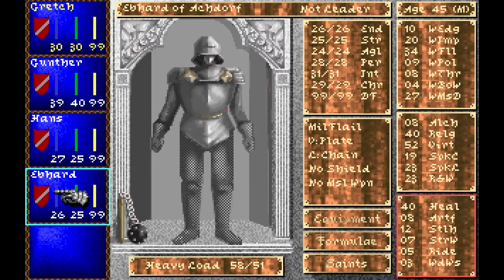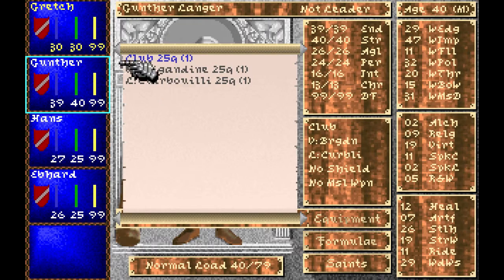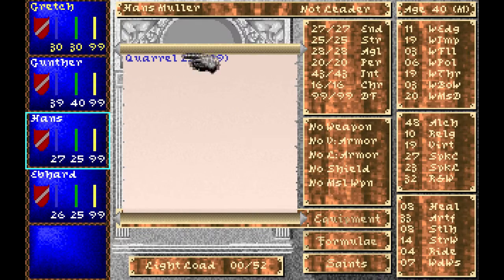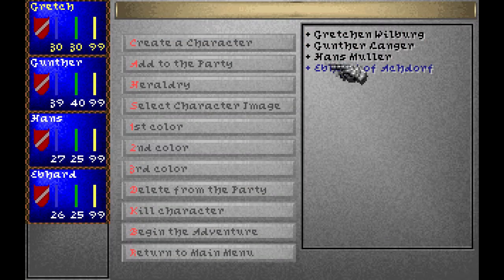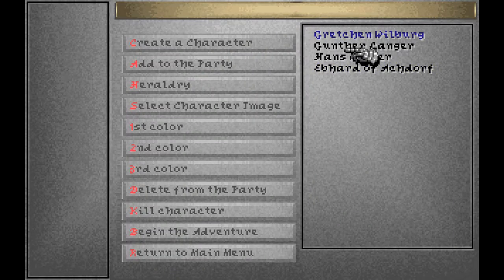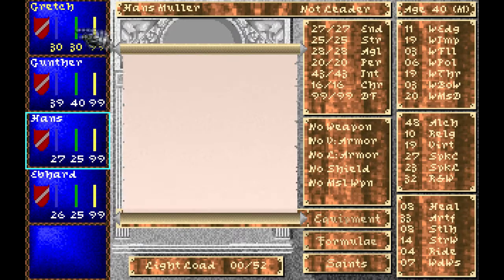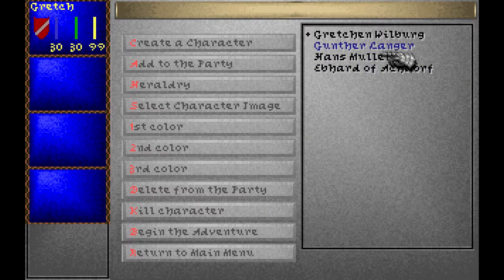Now these pre-generated guys come with pretty good unique equipment that you wouldn't get from starting new characters. So let's say our band of adventurers are going to inherit this equipment from them. Well, okay, maybe a bit of an exploit, but it will save some grinding. So let's just take their equipment — it saves a few hours of grinding for you.